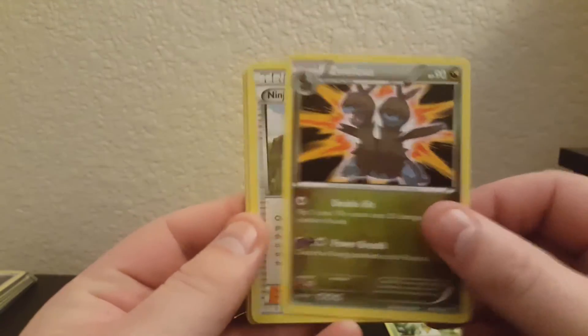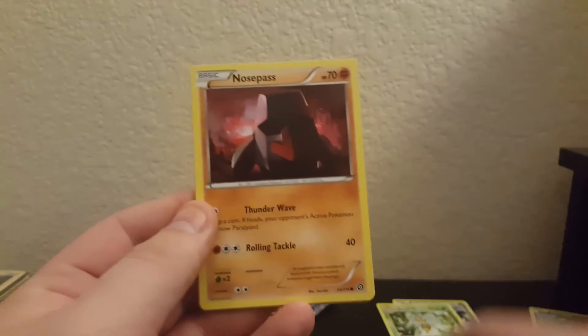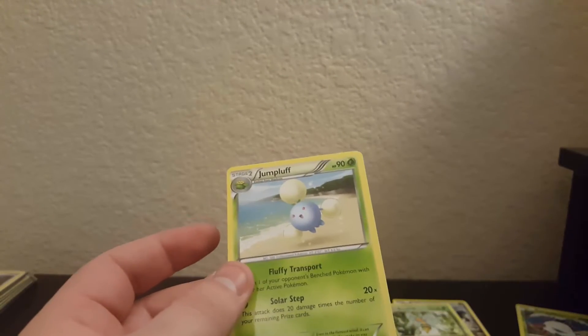Third pack: Zoroark, Ninja Boy, Drifblim, Hoppip, Nosepass, Nidoran, Litleo, Sneasel, reverse Larvesta, and regular rare Jumpluff. It's a little lackluster so far. Two more packs to go.